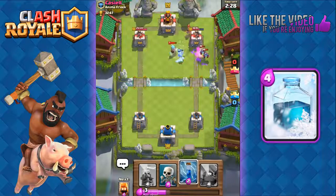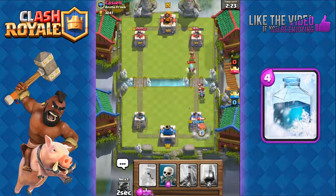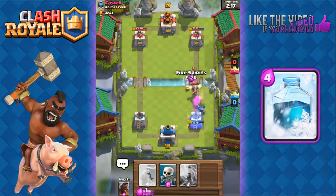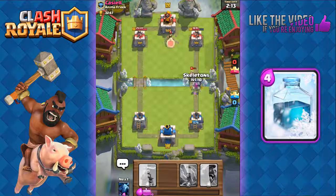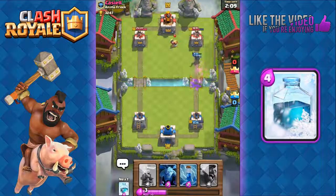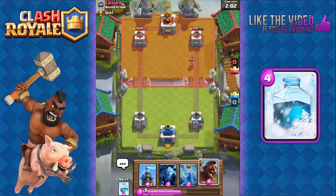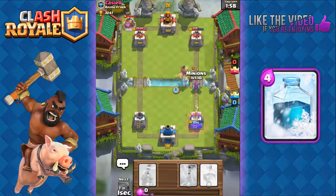Now we need to defend — use the mini Pekka to take out the miner. He's got the princess and ice wizard both distracted, so fire spirits take them out. He cycles back to another princess whose area damage takes out our skeletons, but our mini Pekka got a shot on his tower.